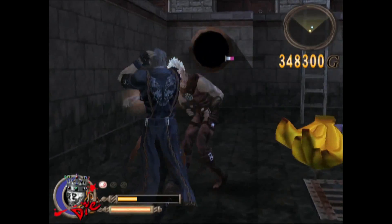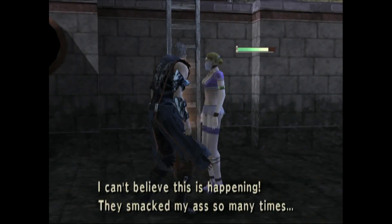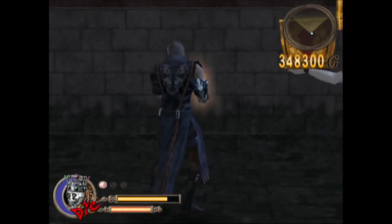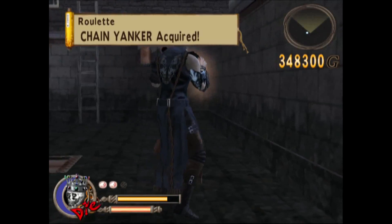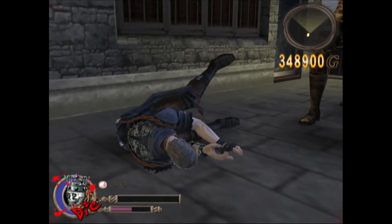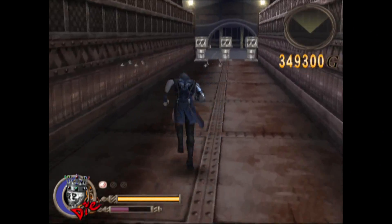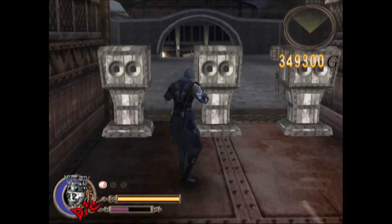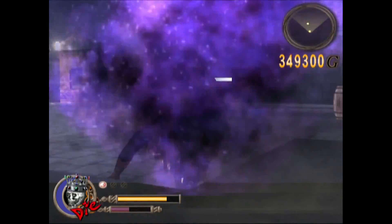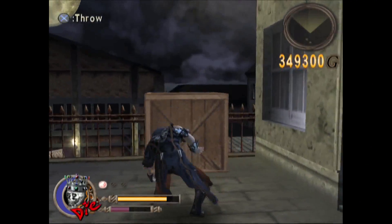Once you eliminate those enemies, talk to the woman on the ground. If somehow she dies or you mess this up, make sure you reset — commit suicide or reload the last checkpoint — because you want to make sure you rescue her and get the Chain Yanker. This is pretty much essential if you're going to use my guide. I did die here, but I left it in to illustrate that when you get something and then die, you still keep it. That includes money, moves, whatever you pick up — you get to keep it when you die, much like Dark Souls.